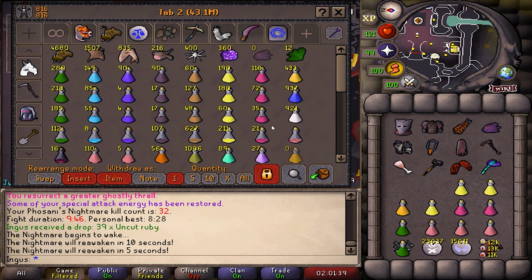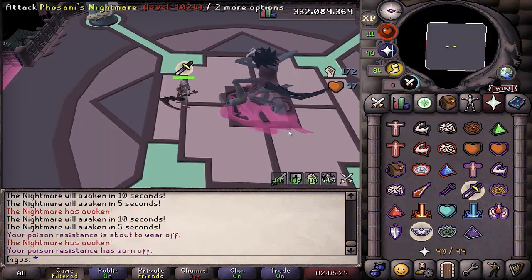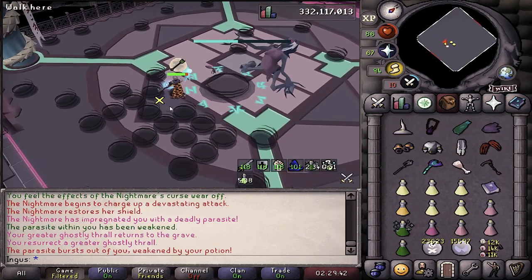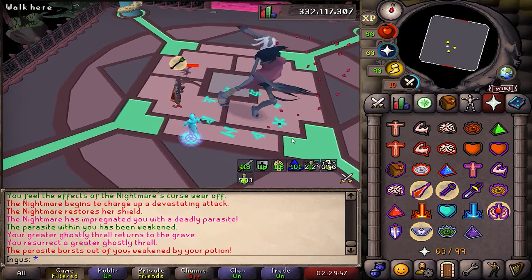I made a couple changes to the setup. I'm going with the ham joint, the elder maul, and the blowpipe to help me out with the kills. Apparently you always kill the husks in one shot with the ham joint, and it also happens to be the fastest weapon to do this. The same could be said for the elder maul on the parasites. I dodged it and I got the kill — I'm unstoppable.